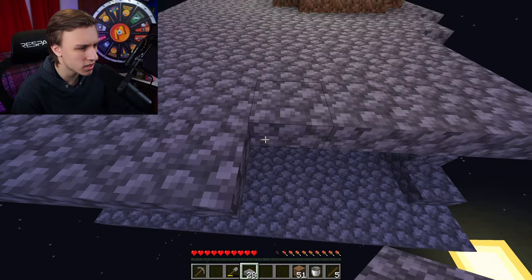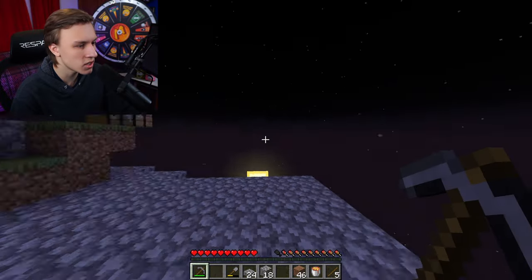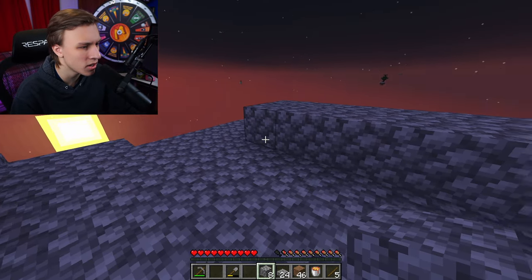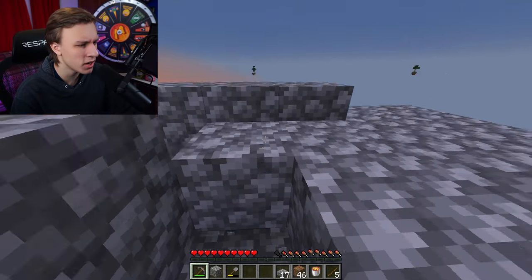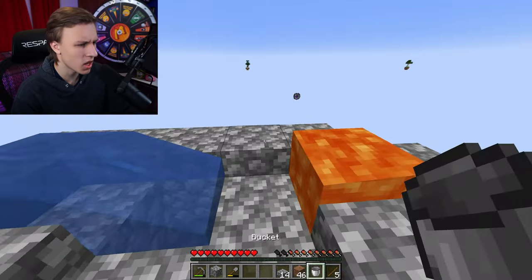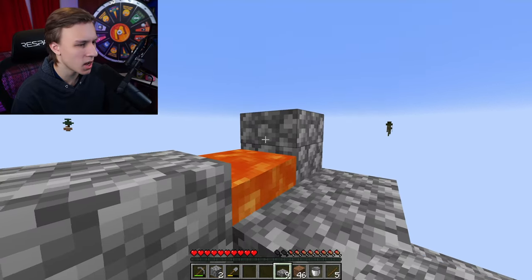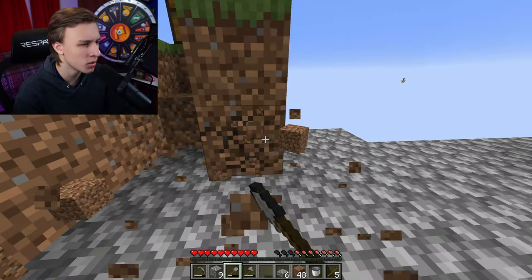Get ourselves more cobblestone slabs, keep building out. I'm going to bring our grass over here and move our cobblestone generator. It sucks that it's always dark, and on YouTube how they process the video when it's really dark it's even darker than what it looks like on my screen. Let's get a base layer, mine down for our water, and cobblestone should form right here — place our water and lava and we have ourselves a cobblestone generator.